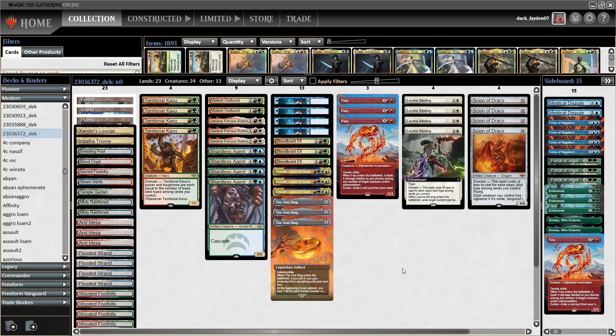Hello everyone, it's DuckFairy07 and today we are playing Cascade Zoo. Some of you may remember my Rokiric Rhinos list that I had some pretty good results with. This is an iteration of that list, but as you can see, no Rhinos — just Kavu as the only Cascade target, and of course a smaller number of Cascade cards. Still we have 6 of those, with 3-mana spells and 3 Bloodbraid Elves. Of course, there is the most popular card right now, the One Ring, and this is also one of the archetypes where this card fits very well.